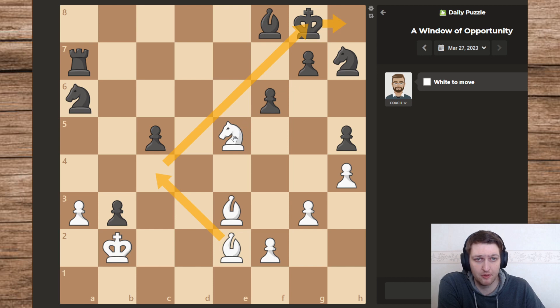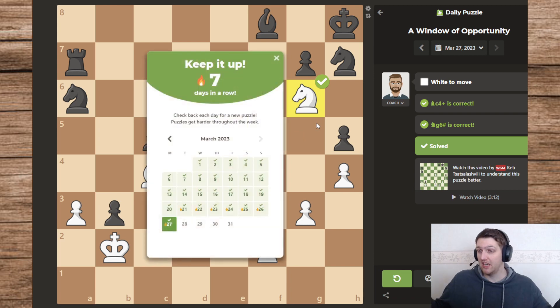After the king has been moved into the corner, I think we have to move the knight over to g6. Let's see if that's actually the solution — there we go. Easy puzzle. Thanks for watching, see you next time.